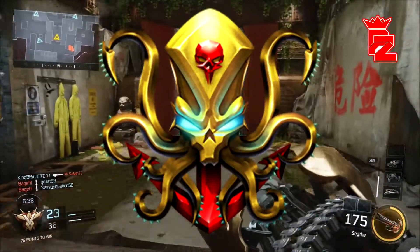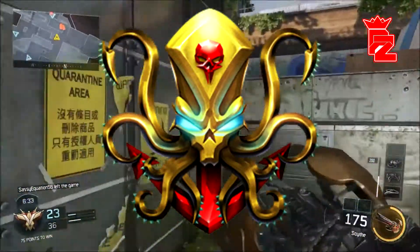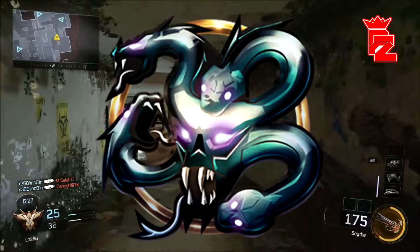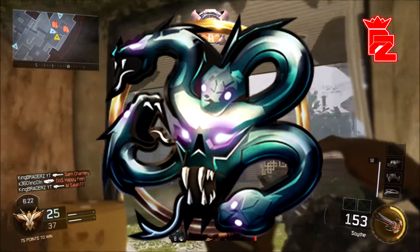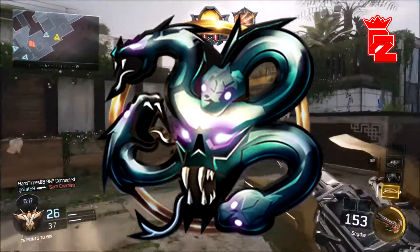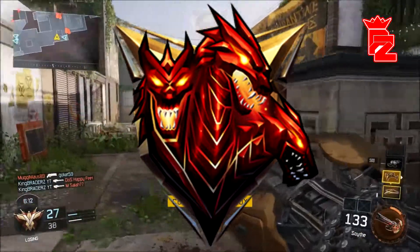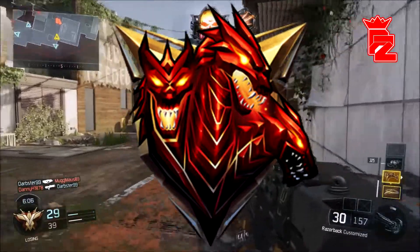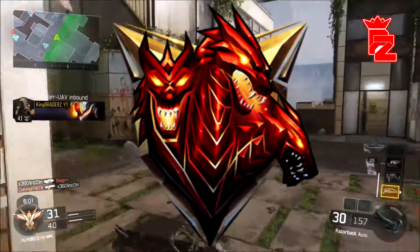Eighth Prestige — we've got this squid octopus looking thing with blue eyes, a little red skull in the top middle with an anchor, and a red anchor at the bottom. That one has got to be one of my favourites. Ninth Prestige — we've got some next Medusa looking thing with snakes coming out of her hair. That one was pretty sick as well. Tenth Prestige — you just know when you look at this that someone is high prestige. The detail with the three dragons looks absolutely sick.